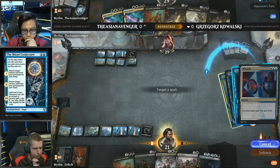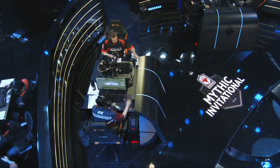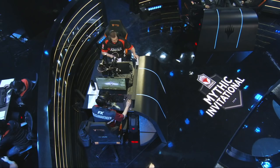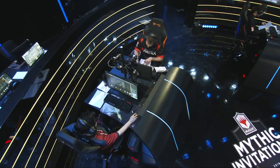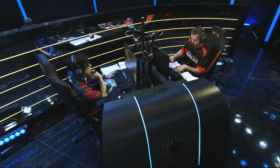The Absorb getting rid of the Devious Cover-Up, targeting it twice — and Asian Avenger knows it's pretty much done and dusted. No more outs for him in that matchup. So game one goes to Kowalski. What a strange matchup — the primary win condition being 'I'm going to deck you and exile all the relevant threats in your deck.' The deck doesn't really have a lot of relevant threats and relies very heavily on its sideboard to try to win. Very well played by Kowalski — he knew exactly what he had to go after.